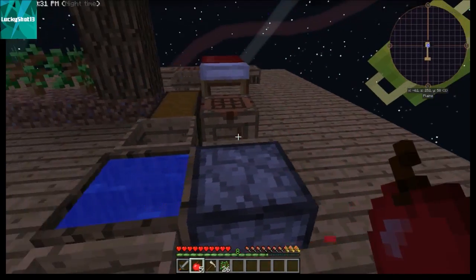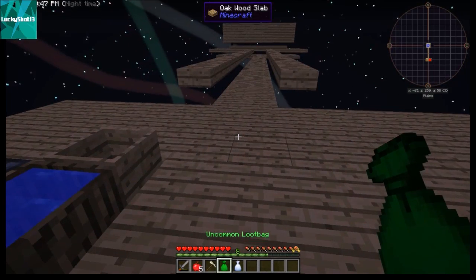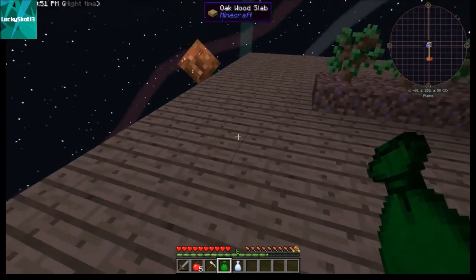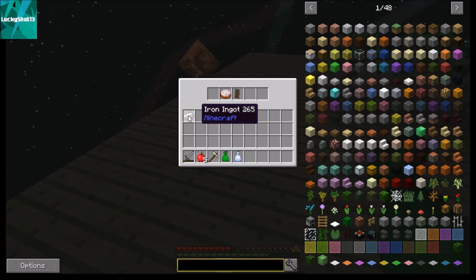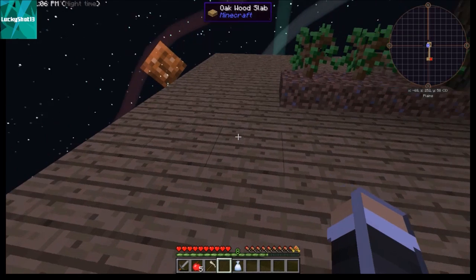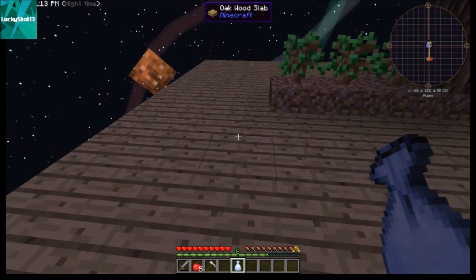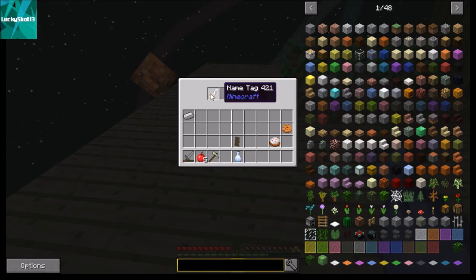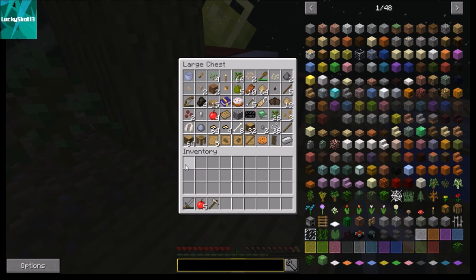Before we get into that any further, I need to drop off some saplings from our mob farm. We got two loot bags — an uncommon and a common — and I haven't opened them yet because I wanted to do it on camera with you all. In the uncommon loot bag we got an iron ingot, a cake, and a shield. In the common loot bag we got a cookie and a name tag.